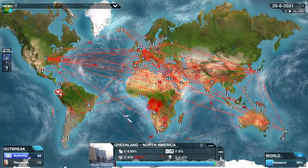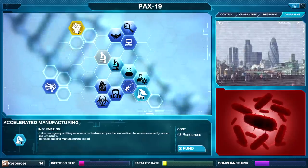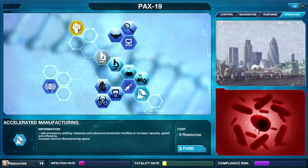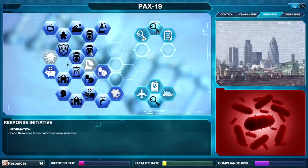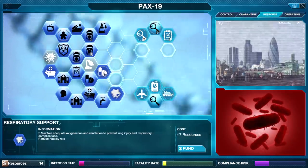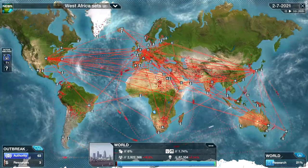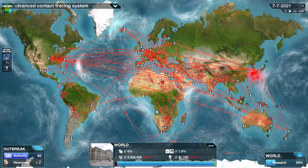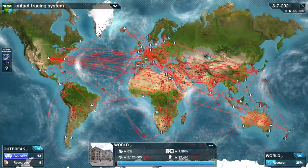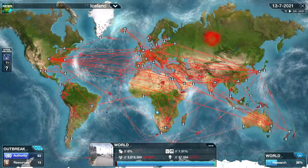Look at that — people all the way up in Greenland. I feel like we're doing a decent job here. I know my authority is falling a little bit, but I think we're doing well — we could always buy more authority. Let's go ahead and do advanced antibiotics; that's going to increase the research speed as well. Lots and lots of infections out there, but look at this fatality rate: 1.6% — we've actually made a huge dent.